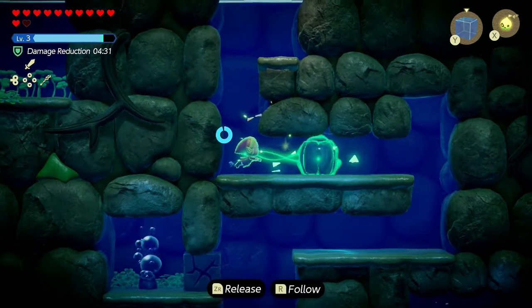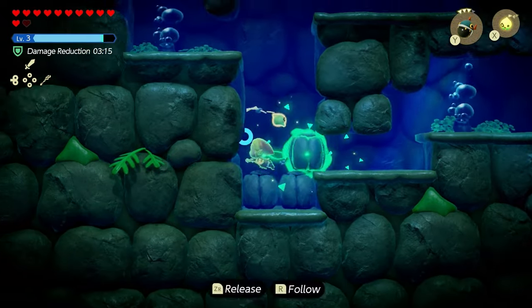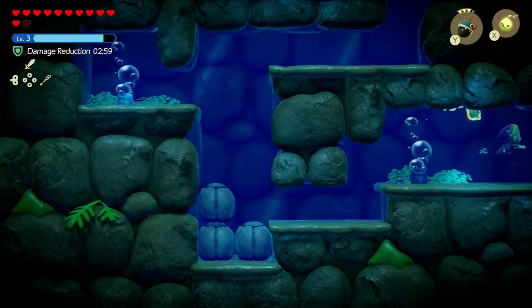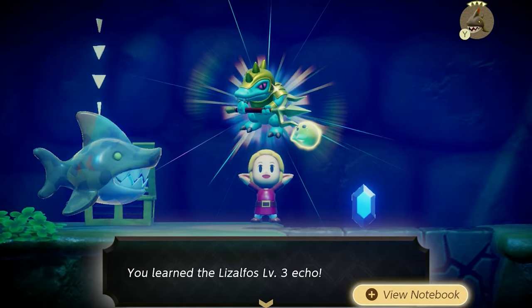Follow this pathway, bind some of these boulders to move them out of the way, and then proceed further to get to the Lizalfos. Either way works to get to it — feel free to list whatever strategies you use to beat it in the comments. Once you defeat it, you'll have the level 3 Lizalfos echo.